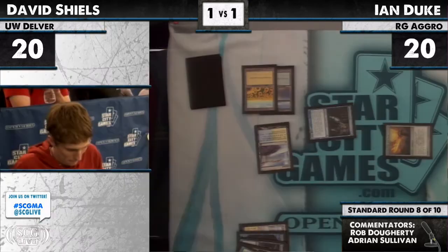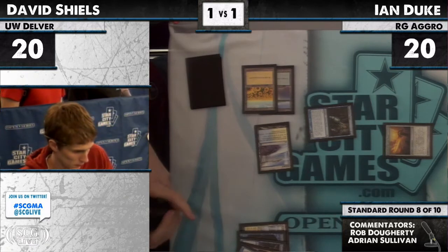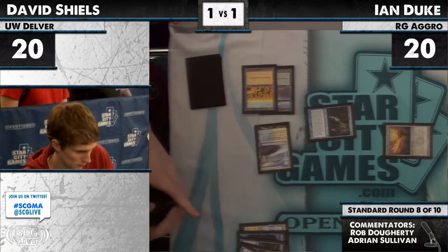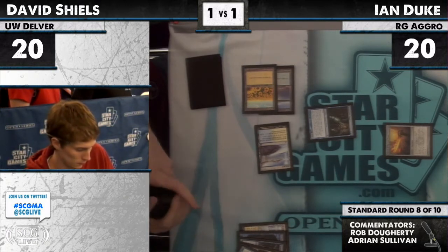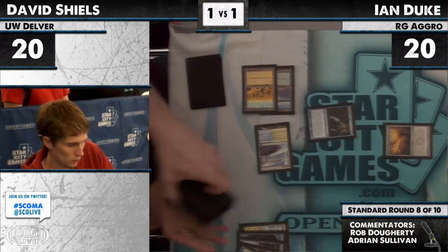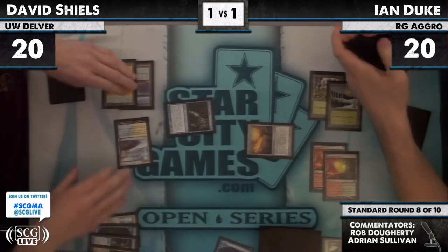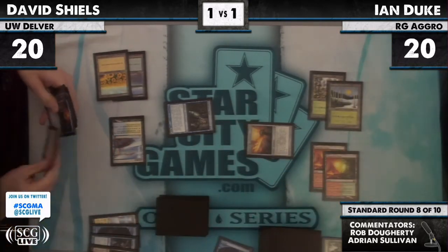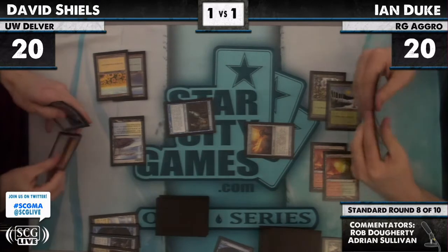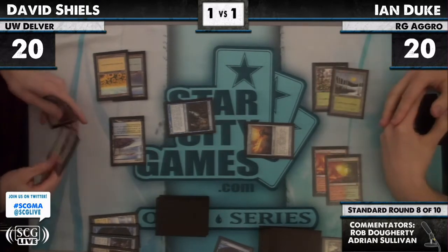I see a Mirage Forest and an Ice Age Forest. In the words of Dan Bach, Ian is showing his opponent he's been playing for a while, but he's not willing to put forth the effort to get a particular land. He may be making a statement about how long he's been playing, or he may have just dug through his draft pile — which again says how long he's been playing.